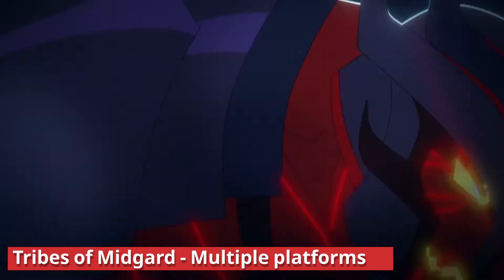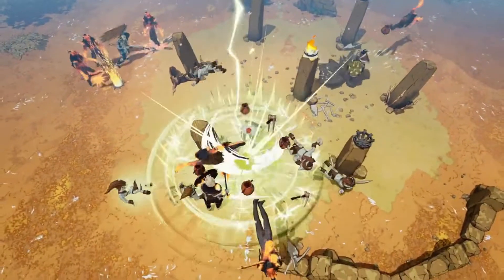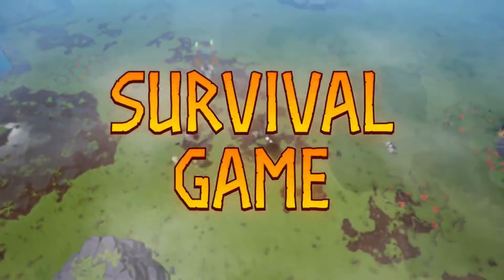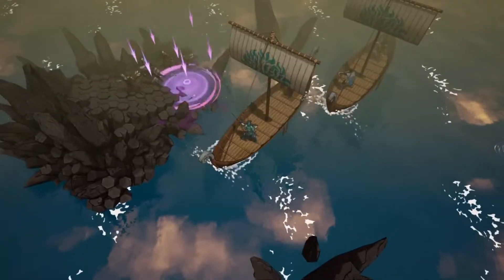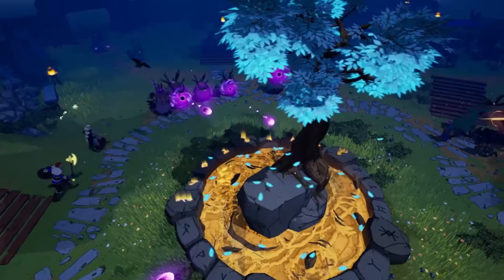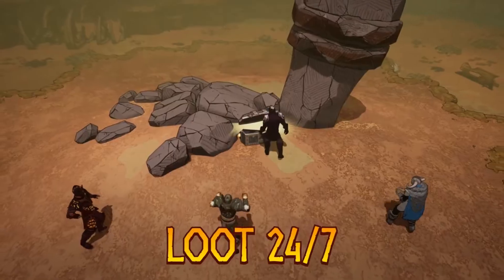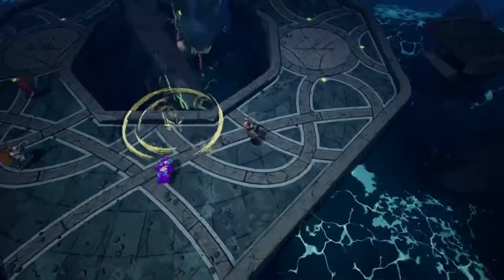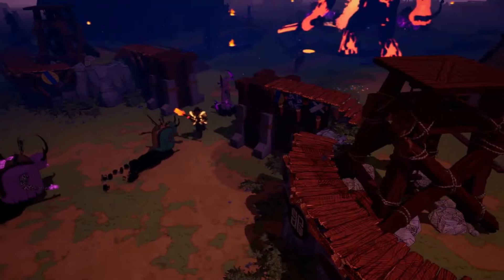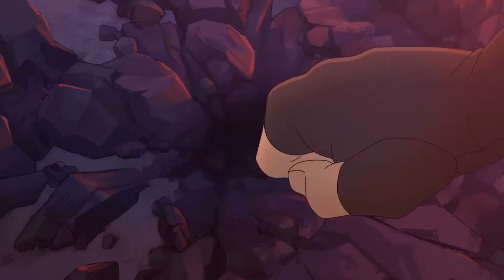Tribes of Midgar. Tribes of Midgar is a co-op survival action RPG set in a procedurally generated world where players can play solo or join a tribe of up to 10 players. The game's saga mode sees players building and crafting their way to a showdown against world bosses before the arrival of Thimblewinter, while its survival mode sees players trying to defend their village from a flow of enemies that get stronger the longer they survive. The Xbox and Switch launch comes with the Season 3 Inferno Saga update that adds a new saga quest and saga boss, the volcanic spire bio, a spear weapon, fishing, and more. It also includes the new Survival 2.0 revamped game mode. Tribes of Midgar, developed by Norsefell, is now available on Xbox One, Xbox Series X/S, and Nintendo Switch. It was previously released on PC, PlayStation 4, and 5. You can find this on the Xbox Store and Nintendo eShop now for $19.99.